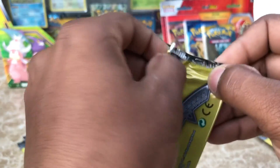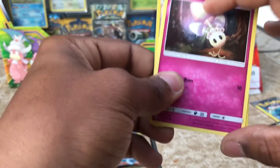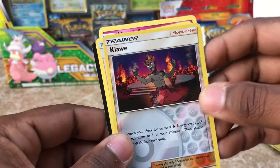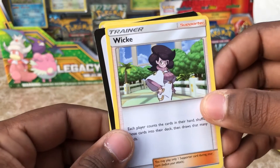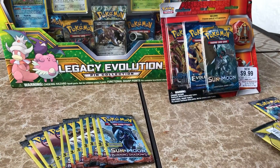Excuse those dogs in the background. Are they some Mightyena? Are they Houndooms or Houndours? Maybe they're Rockruffs. We have another Morlul, a Reverse Snubbull — is that how you pronounce that? — and we have a Wicke Supporter Trainer card. Halfway through.